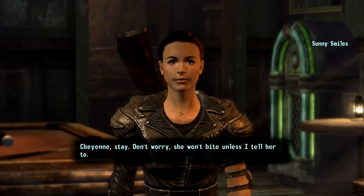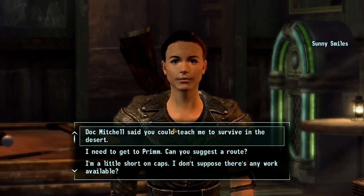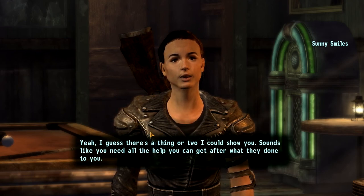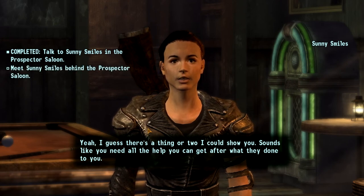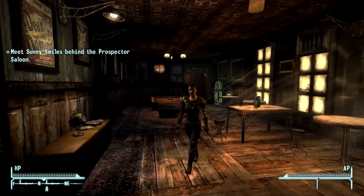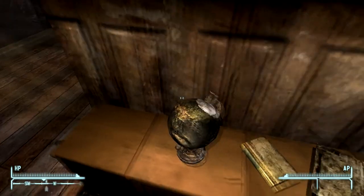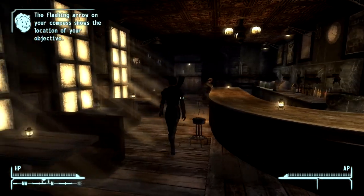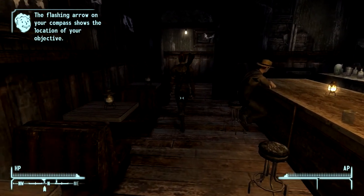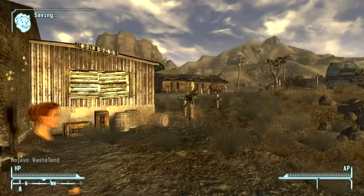Prospector Saloon. Puppy! Cheyenne, stay. Don't worry — she won't bite unless I tell her to. Doc Mitchell said you could teach me how to survive in the desert. I guess there's a thing or two I could show you. Sounds like you need all the help you can get after what they've done to you. Meet me outside, behind this room. Flashing arrows on your compass shows the location of your objective. We're going outside — I was just outside.